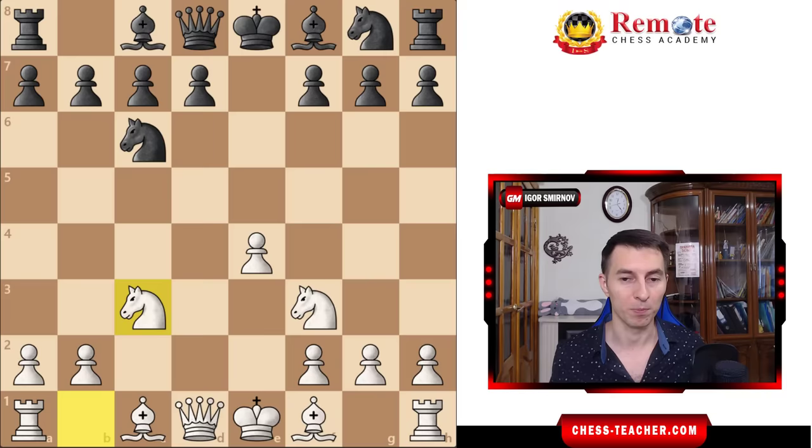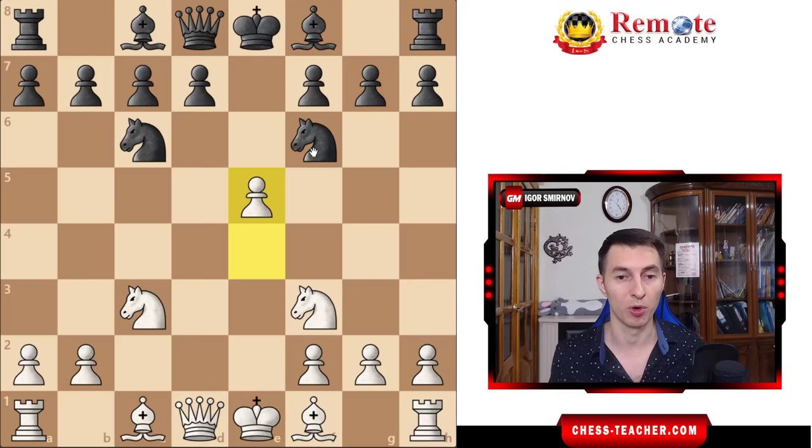For example, what is black going to do right now? If black tries playing the symmetric move Nf6, kind of like the Fortnite game, there's actually a problem, because you can push in the center with d5 and challenge this knight right away. You already control these squares, and moving back to g8 is just way too passive.